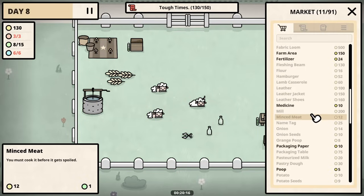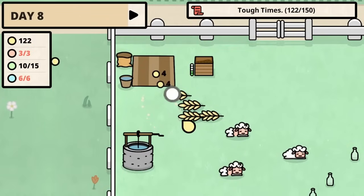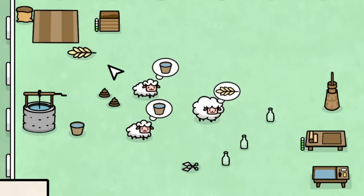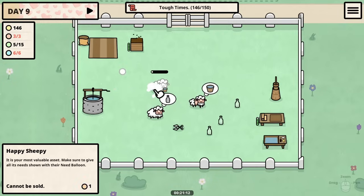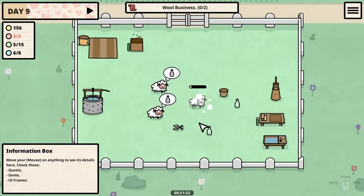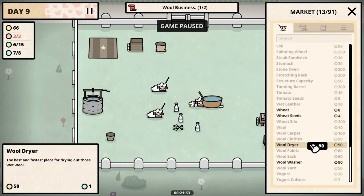I might actually buy an extra empty bottle because they're not very expensive. That's even more wheat for us to sell. Now we're at the money goal — beautiful! Now we can do better things with the wool, right after I sold it. So we can focus on what to do next — we need to get a wool washer and dryer. Thankfully we have the funds to buy both of those right now.